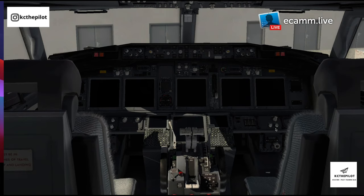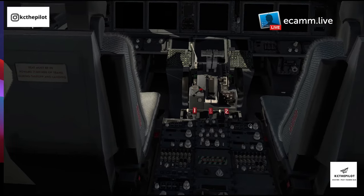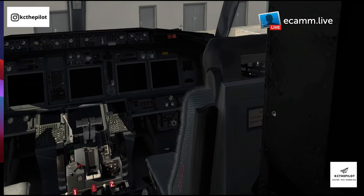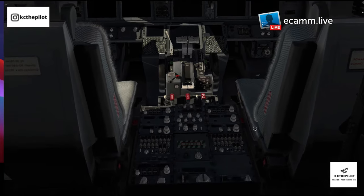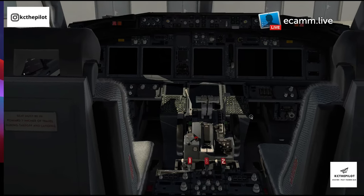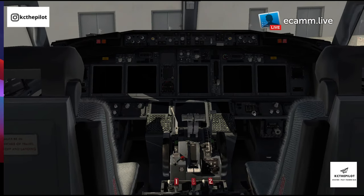So we'll get straight into the Zibo Mod cold and dark. As we approach the aircraft, we know it hasn't been touched — it's all completely dark. As operating flight crew, we'll decide amongst ourselves who's going to fly what sectors, splitting it between pilot flying and pilot monitoring. I'm going to assume the pilot flying role today. As we approach, just check that we've got chocks in place — if the aircraft hasn't been parked for a while, hydraulic pressure and brakes tend to go.